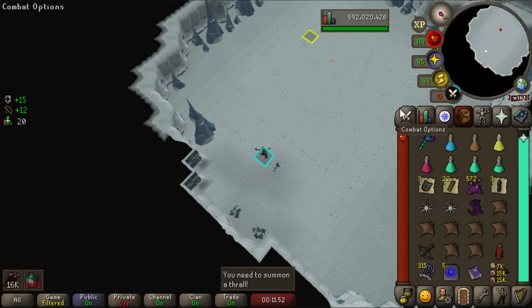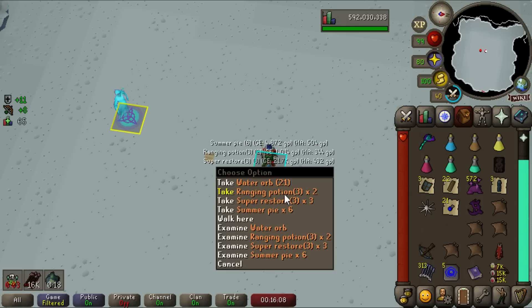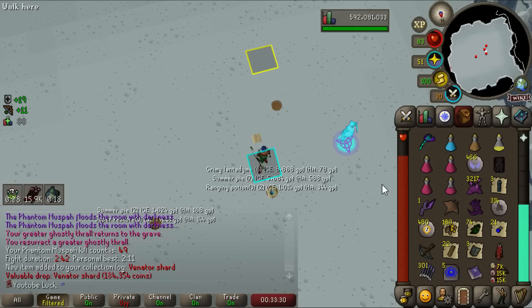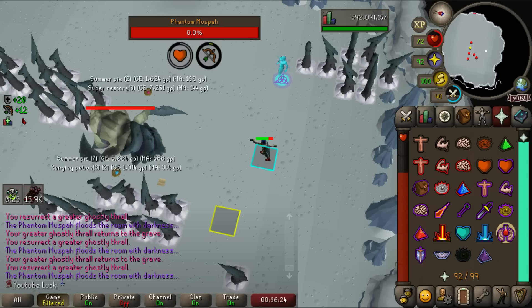Another frozen cache — and another black d-hide body. This is the part where I uninstall. No way — we actually just got the Venator shard at 49 kill count! One kill off 50 and we got a Venator shard! That means we have the whole log done besides the pet. Let me check — Phantom Muspah — yep, just one more thing to get: the pet.